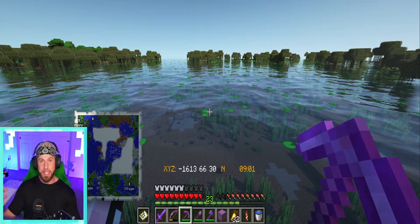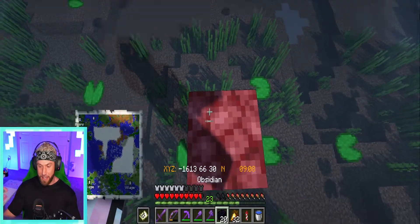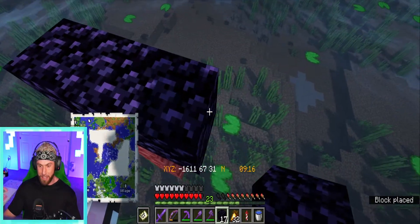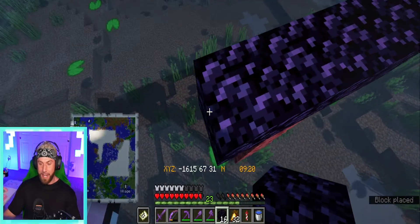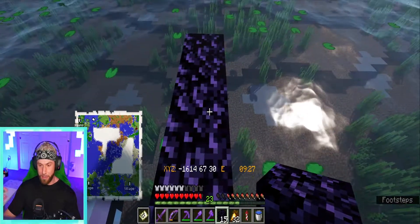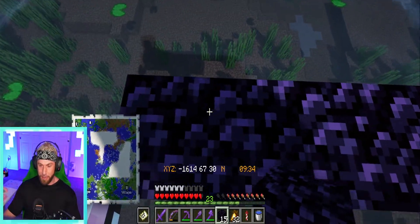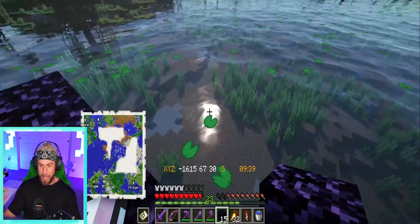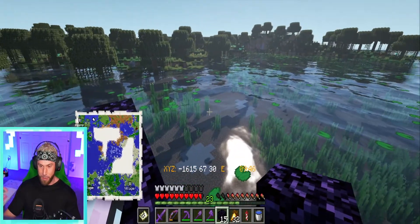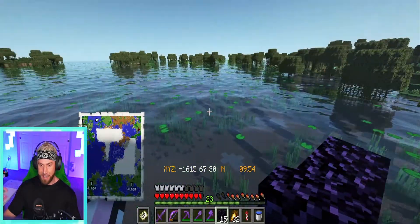One of my goals for the series is to have all of the different villagers. I actually found some obsidian at some ruined nether portals in the area, so I figured we would just go ahead and toss a nether portal here - not go in it - then go to the coordinates in the nether and link it up. That way it'll pop out right here and we'll be good to go.